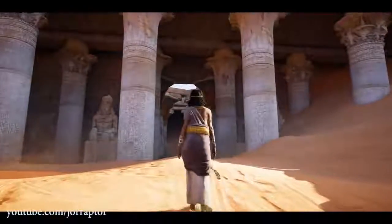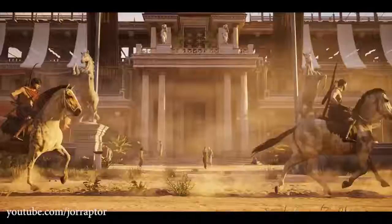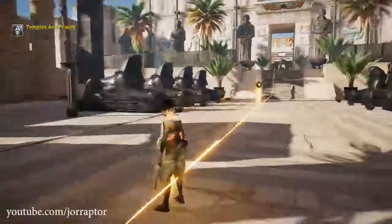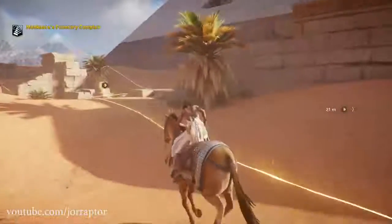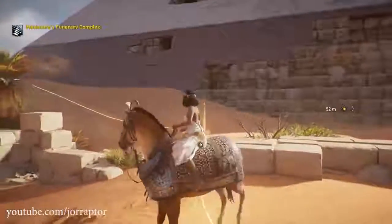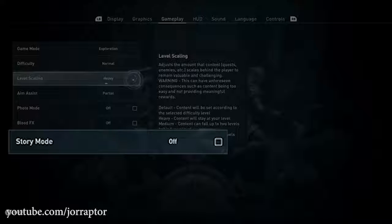One theory is that story mode could be tied to the Discovery Tour — instead of a separate mode, you could switch into it within the main game, causing enemies to stop attacking you so you can freely explore and learn about Greece through guided tours. Rather than a standalone mode, it would be integrated directly into the main game as a toggle. It's an interesting possibility, and what this story mode actually is remains an open question — though it does appear to be something Ubisoft is currently testing internally.